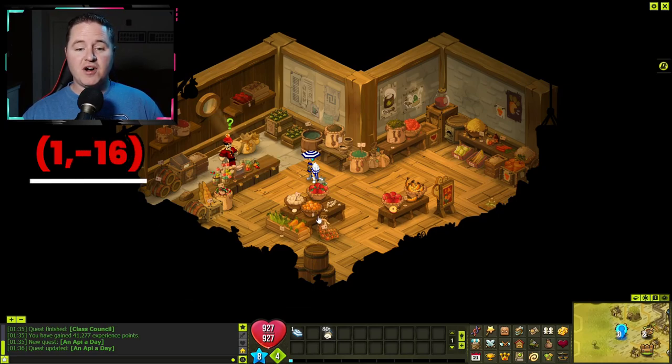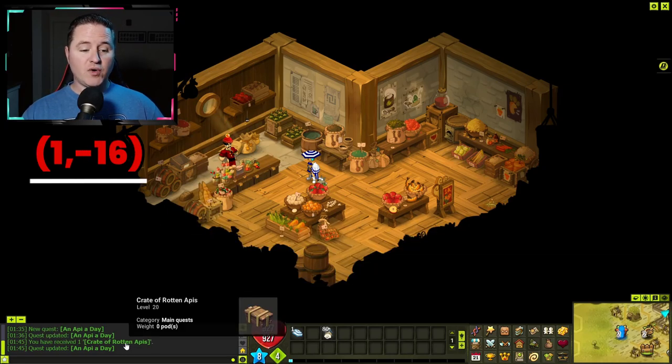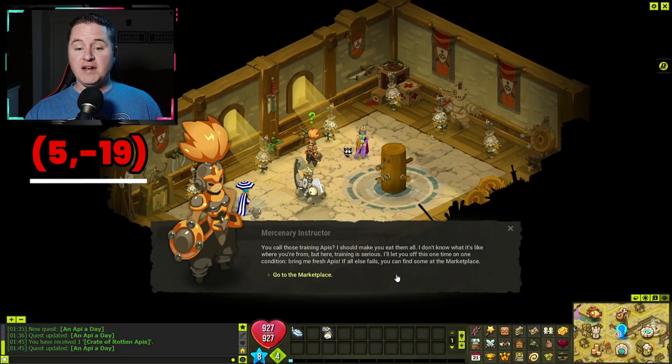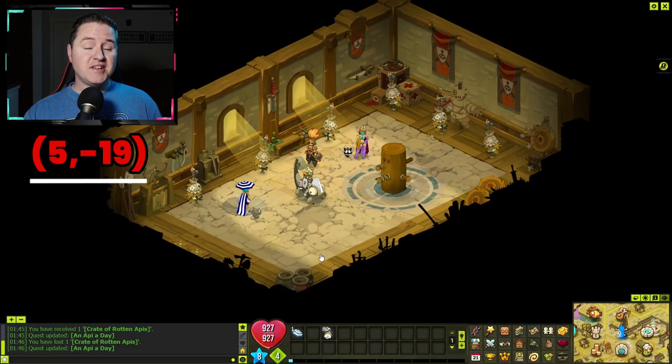Once you're inside the grocery store, you're going to talk to Seth, and he's going to give you a crate of rotten appies. This crate you're going to take back up to the mercenary instructor. Here you're going to give the mercenary the crate of rotten appies, and she's going to send you to the marketplace to talk to Hardy Bargain at 3, negative 19.